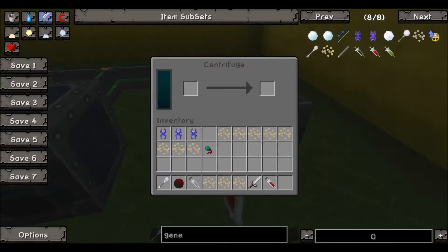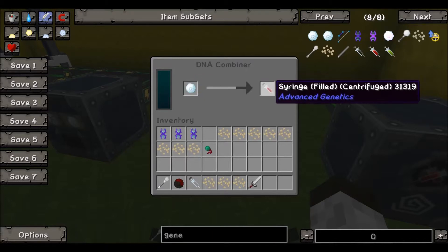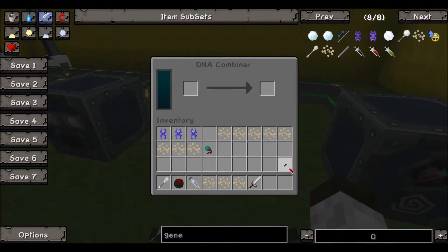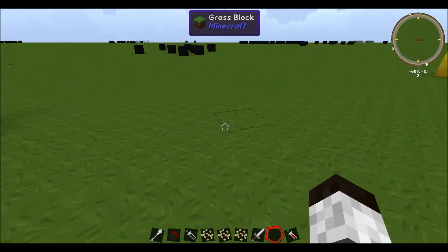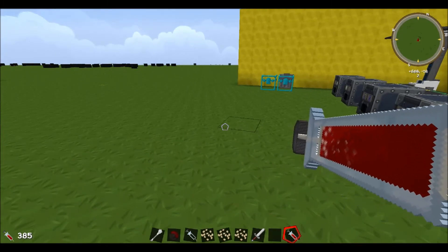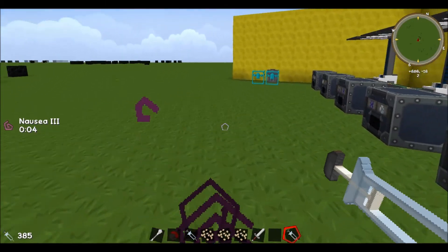Take the syringe, put it in the Centrifuge, and let that run. Once we have the centrifuged syringe of blood, bring that over to the Combiner and put it in here — the gene will combine with the syringe of blood. Once those are combined, take the syringe, put it back in the Centrifuge, and do this one more time. Then we are ready to inject ourselves.